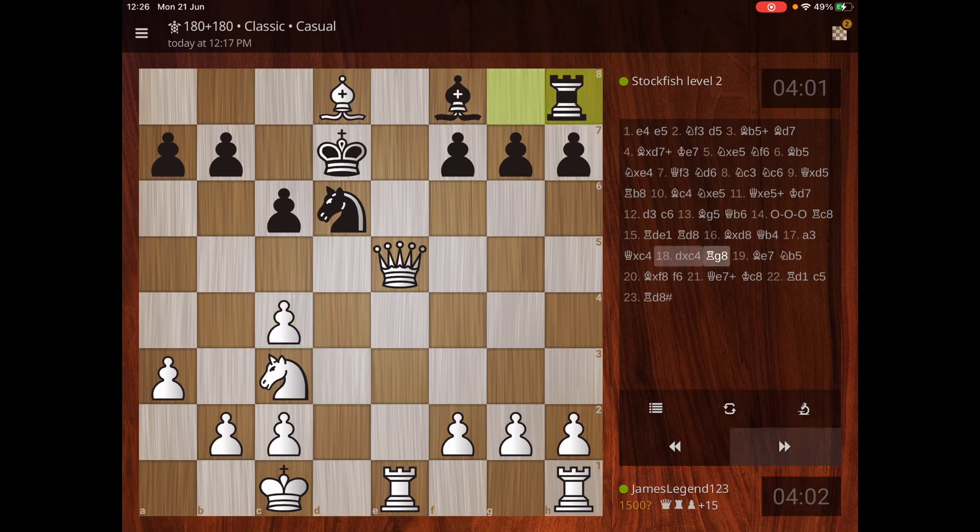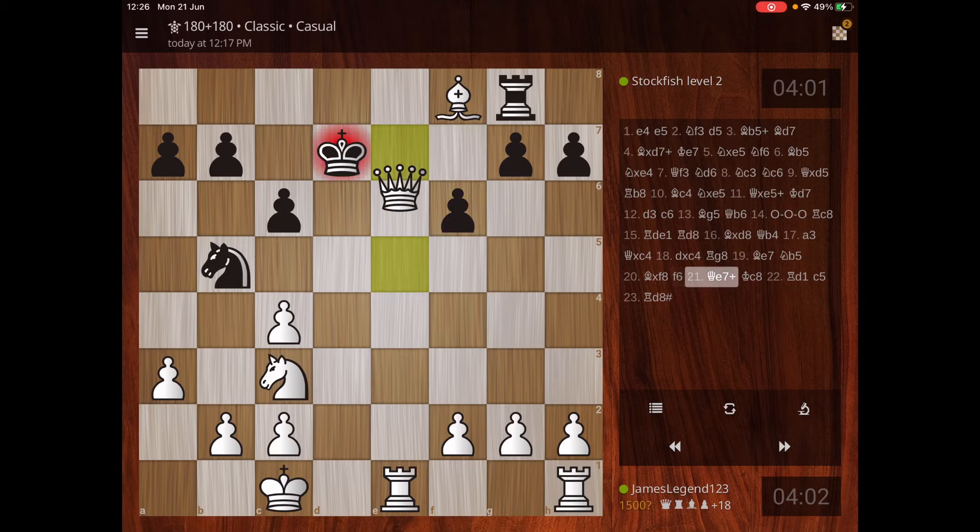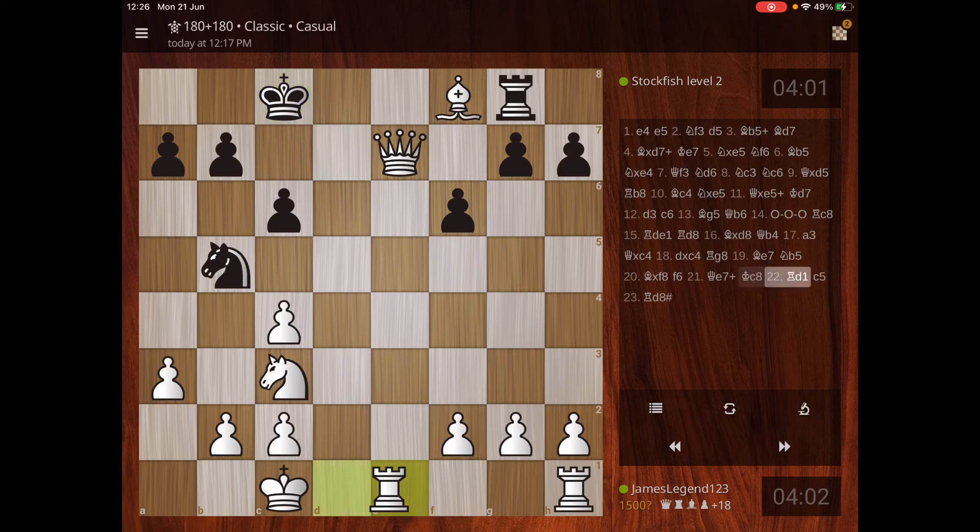You just have to think smart guys and take time when you move. I take that because I can, then I go in with my queen — it's protected. I put him in a corner so he can't really move, then I bring out my rook and it's done.